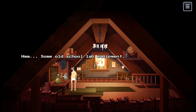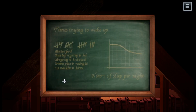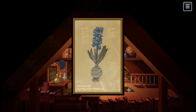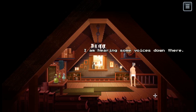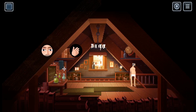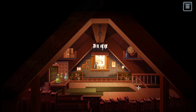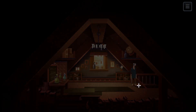Old school lab equipment - someone with a scientific interest lives here. I can see a back garden - it's a small town with stone houses. They took my pants, so they're going to have to live with me without pants. Maybe I should find some clothes before I go down. I'll put on a shirt - these aren't half bad, I feel really comfortable. I'll be incognito now.